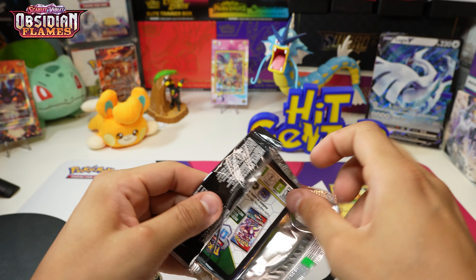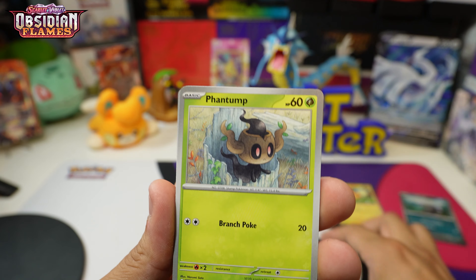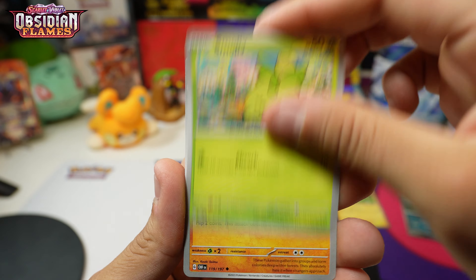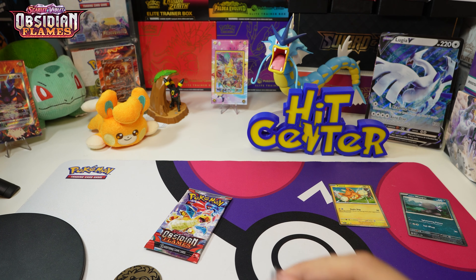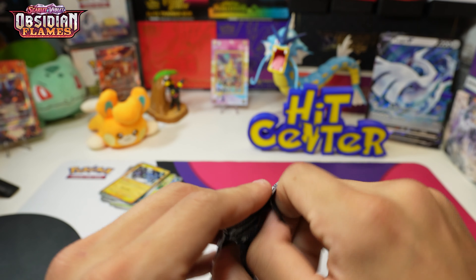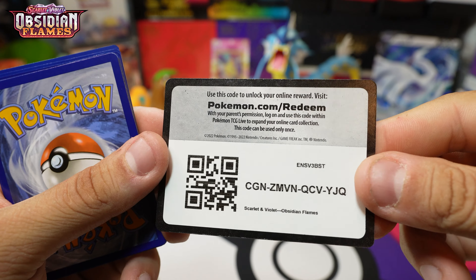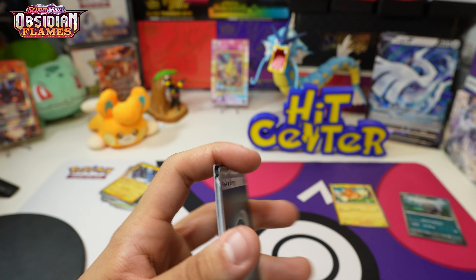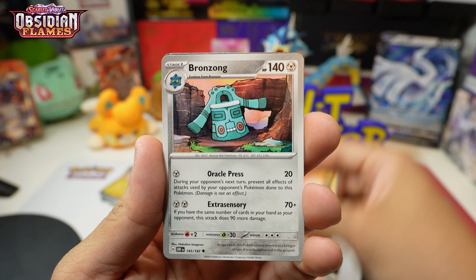Alright, let's get into the two packs of Obsidian Flames. If you believe the hype, we're definitely going to get something special — everyone's raving or complaining that this set is too easy to pull from. It is easier, but you still gotta get the luck. Pack one: Paldean Whooper, Toadscruel, Ninetales, Dugtrio, Phantump, and Thunderus regular holo. Womp womp — pack one is a dud.